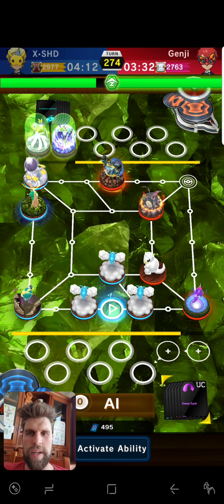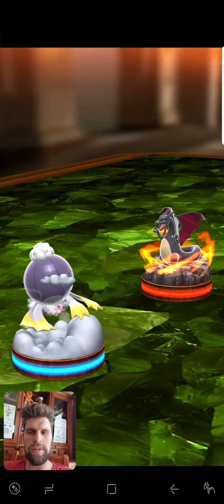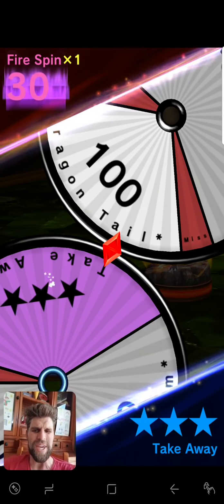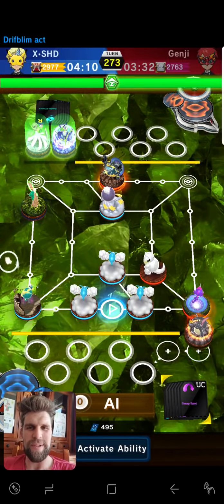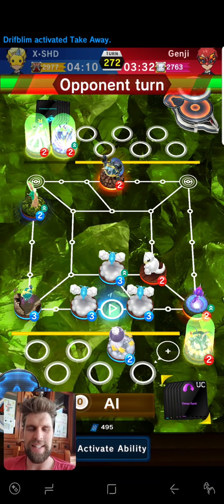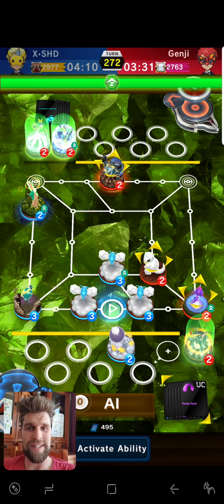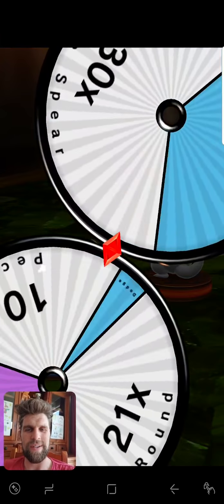Alright, long throw — we're here to play now. I want to go after that Charizard. Beautiful! Look at that — 10 damage Charizard. This is what this deck is about and this is the way it's meant to work.